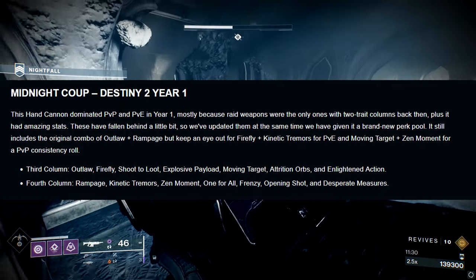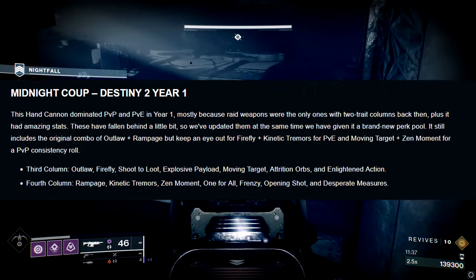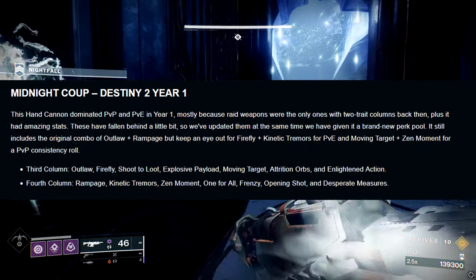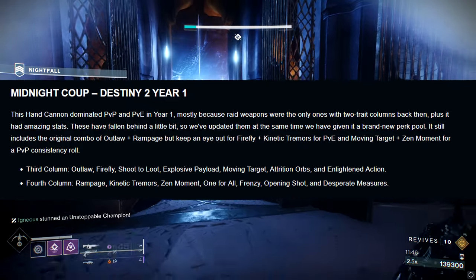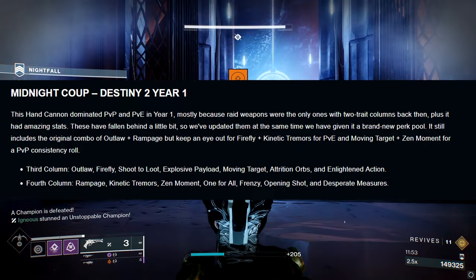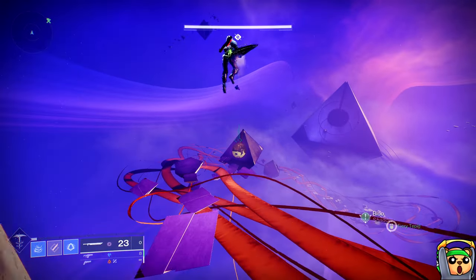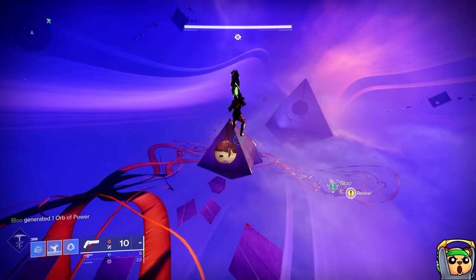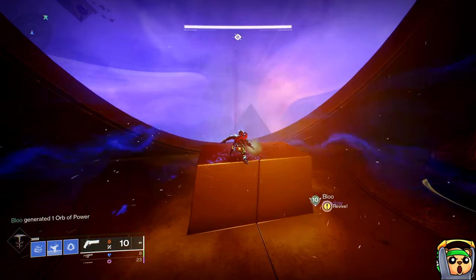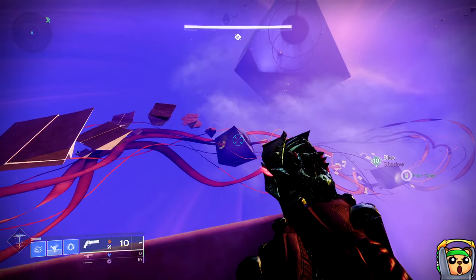It's much stronger than its original counterpart — now it can actually stand up to Fatebringer. The ideal situation in column three is rolling two of these three perks: Firefly, Shoot to Loot, and Explosive Payload. If you're using it strictly as a great PvE hand cannon, Firefly and Explosive Payload together will be the go-to. But if you have a niche use — like GMs where teammates are generating heavy ammo with Cenotaph or Aeons — you could go Explosive Payload plus Shoot to Loot so you can shoot ammo bricks to yourself and get free heavy without walking to pick it up.